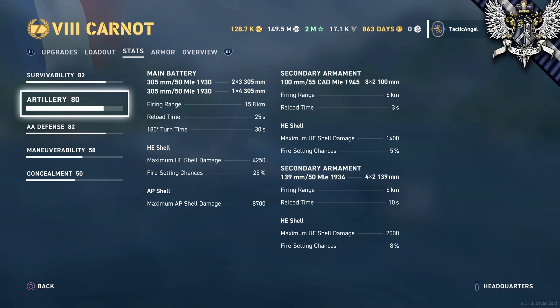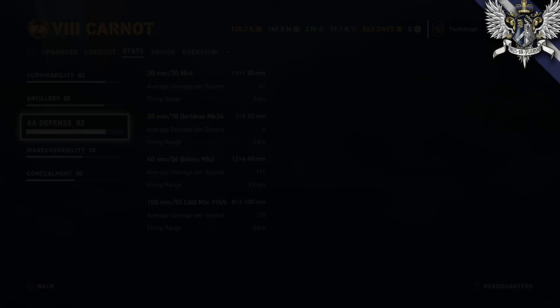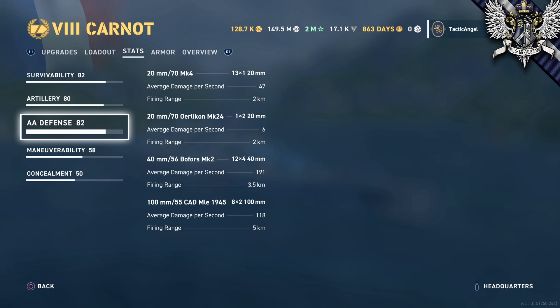AP comes in at 87,000 damage per shell and HE is 4,250 with a 25 percent fire chance, both of which look good compared to other cruisers. But due to the high reload, you're the worst fire starter for a cruiser at the tier and have the lowest AP and HE DPM of any cruiser as well. Carnot also has an impressive secondary battery with good range and enough of them to do noticeable damage. In the AA department, your 82 rating is a bit higher than most Tier 8 cruisers — Carnot is a C-plus cruiser in terms of dealing with aircraft; not helpless, but not intimidating.